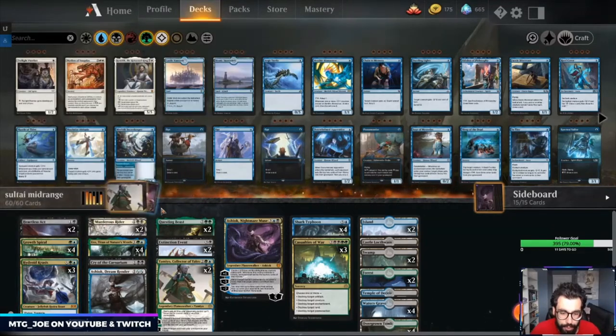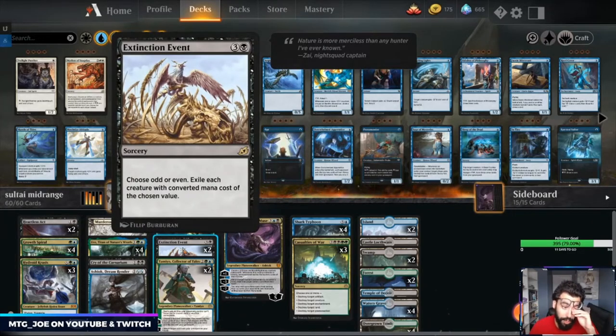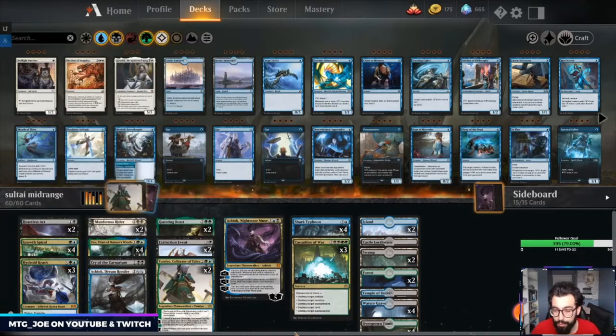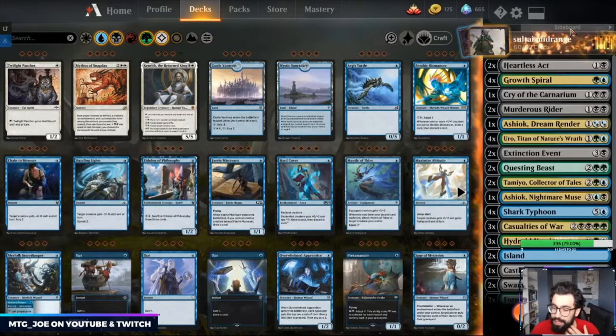We have ramp in the form of Growth Spiral and then a bunch of disruption — Heartless Act, Murderous Rider as removal, Cry and Extinction Event as sweepers that also exile. Extinction Event has been very good so far, especially against Obosh decks. Being able to Extinction Event away my opponent's Dream Trawler while having Uro felt really sweet. The mana base is a bunch of duals and one black castle. There are 29 lands in this deck, so you shouldn't get mana screwed — though I've had hands get screwed.